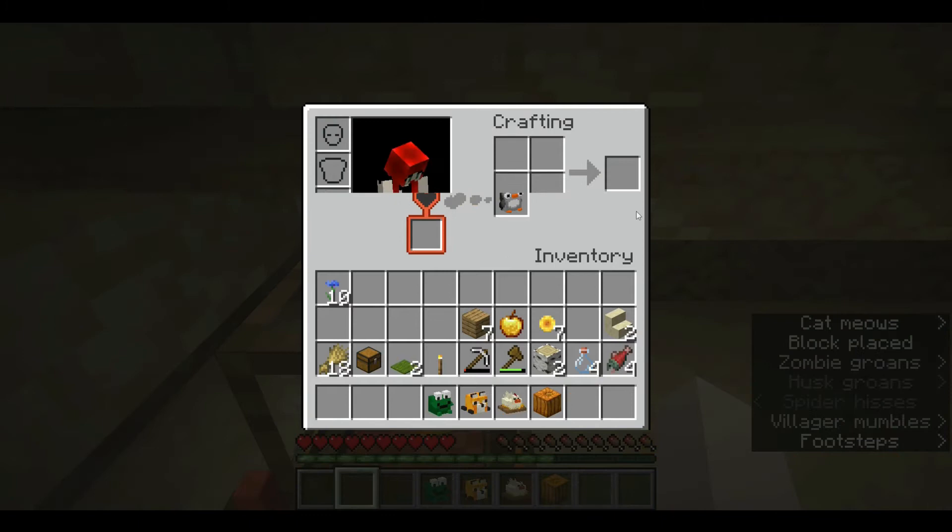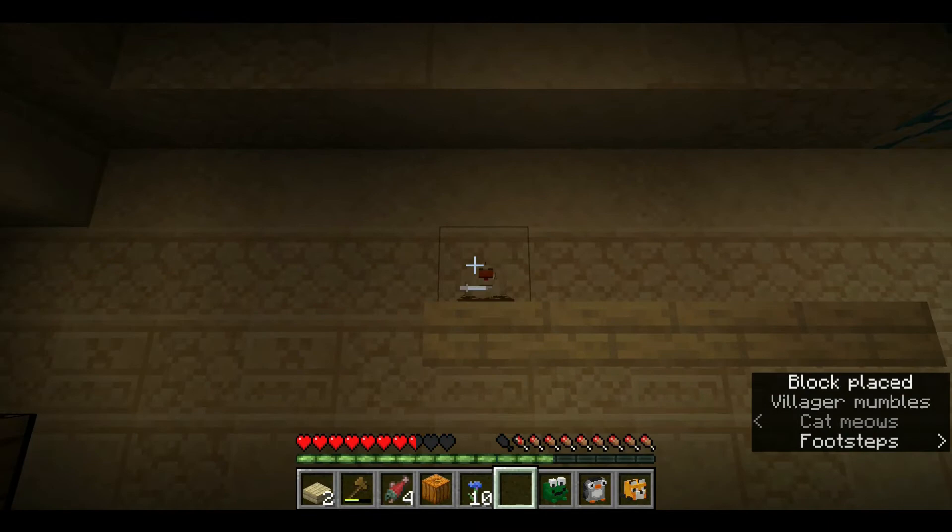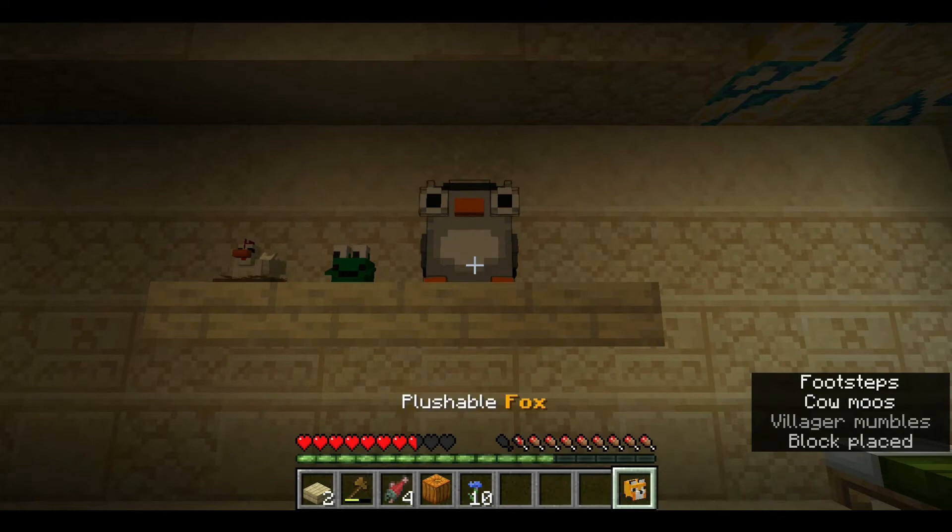As I give these to every villager that I can find, let me tell you about some updates that are coming in the future. Some models may be changing. We may be getting animations when you interact with them, although it looks like the chicken already has an animation.